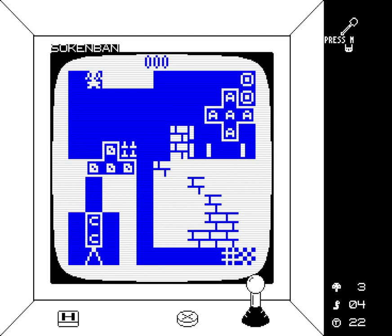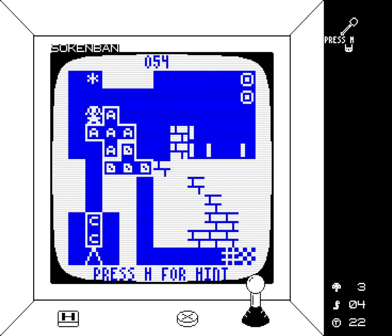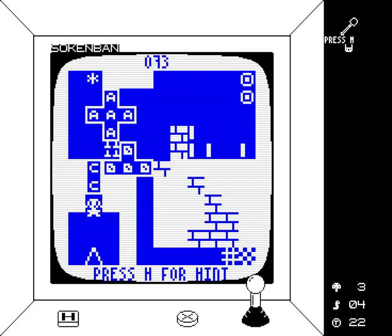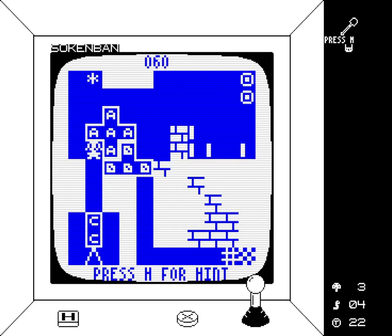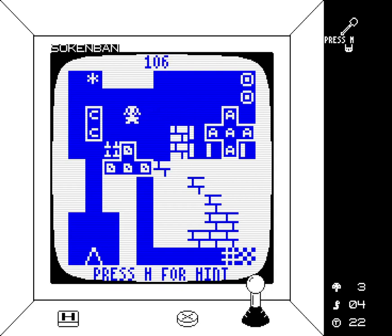I'm gonna be careful which button I press, because one of them is hint, and I don't want to do that by accident. I can't move that right — I guess there are spikes somewhere in here. Wait, so how do I tell what's what? I kind of don't. I guess I have to assume that this block down from me is spike, so therefore I have to get A out. Now I can verify — it is indeed. I'm gonna have to do something up here to move those aside.